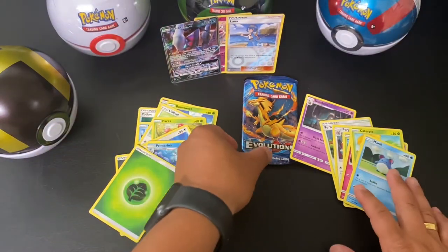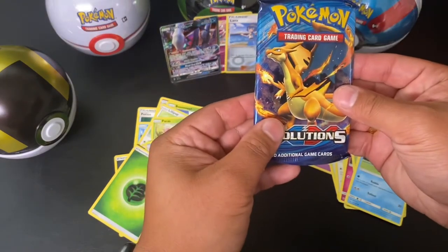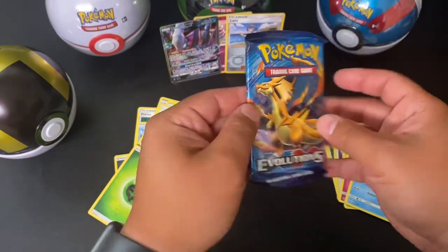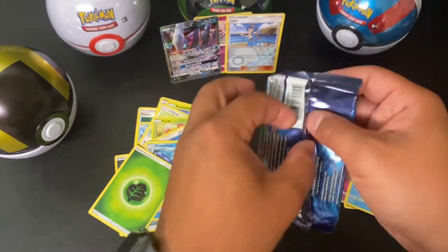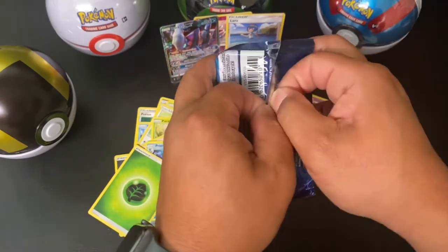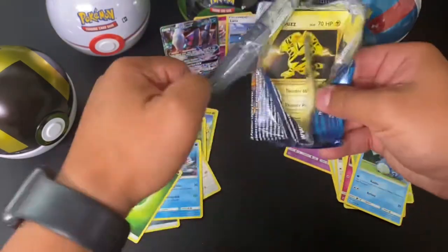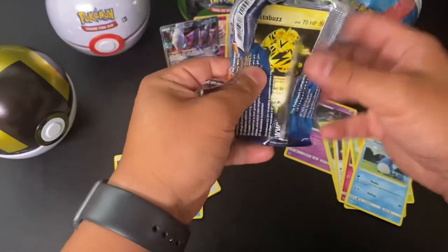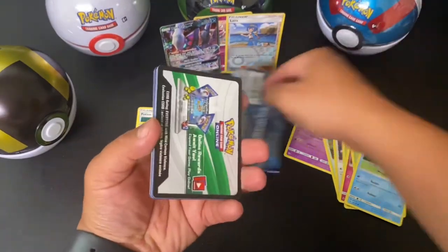All right guys, let's make this magic. Evolutions XY. I get so excited opening this in hopes of finding that beautiful Charizard — that chase card. Let's go, super exciting. Here we go.